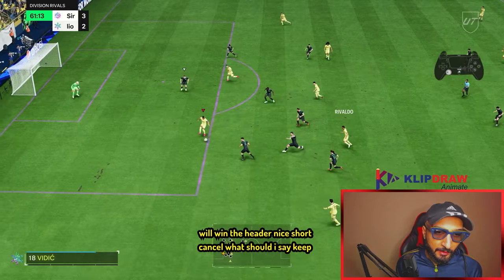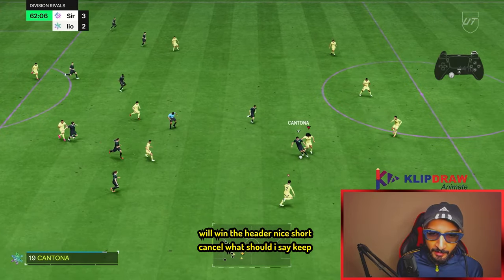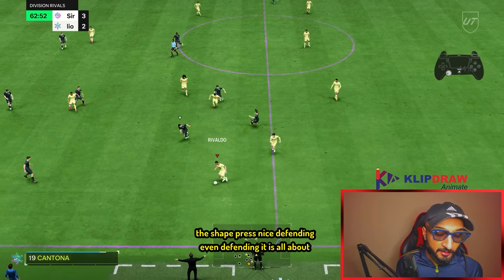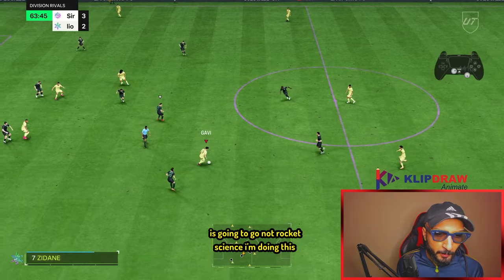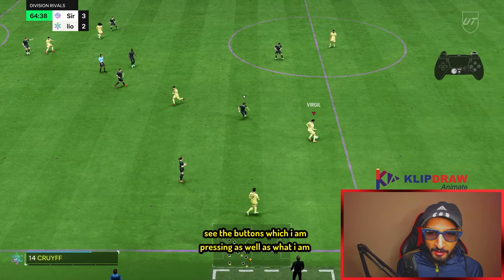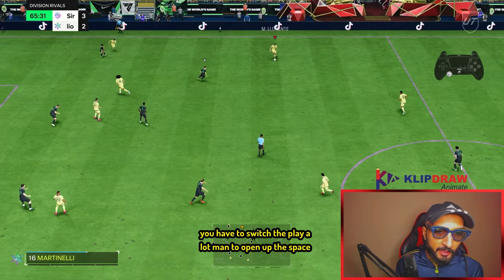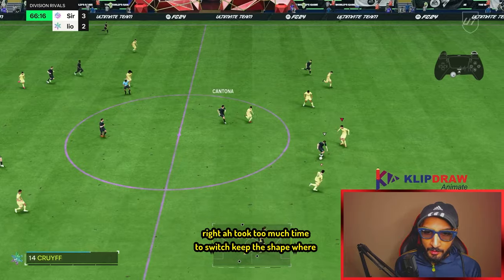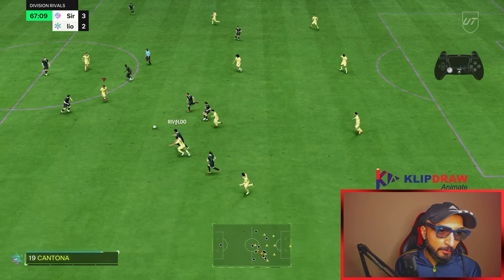Triangular passing is key. Horwitz is on overlap so we'll be able to switch. He is tall, he will win the header. Nice short cancel. With defending, it's all about keeping the shape and trying to anticipate where the pass is going to go. I'm showing the buttons I'm pressing so you can follow along. I like to switch the play a lot — in 4-4-2 you have to switch the play and open up the space.